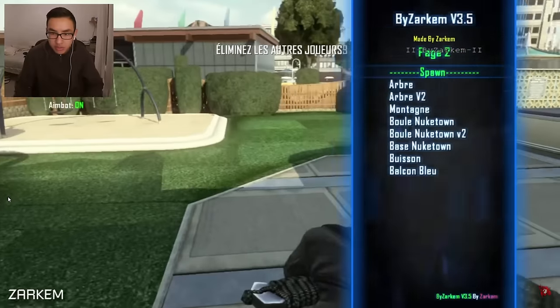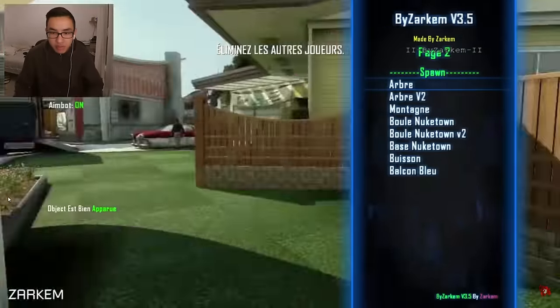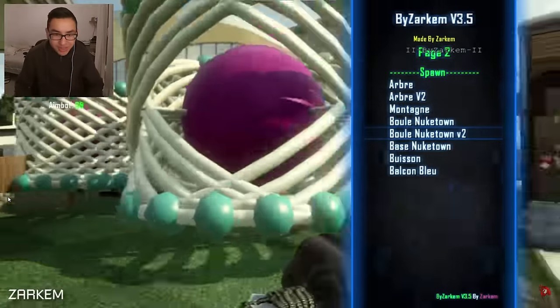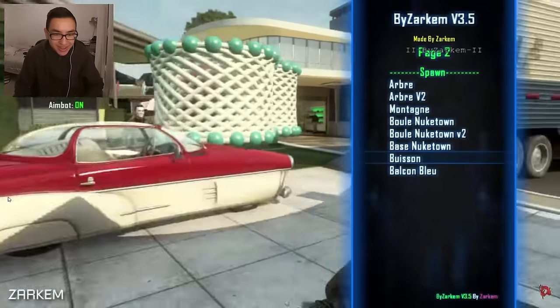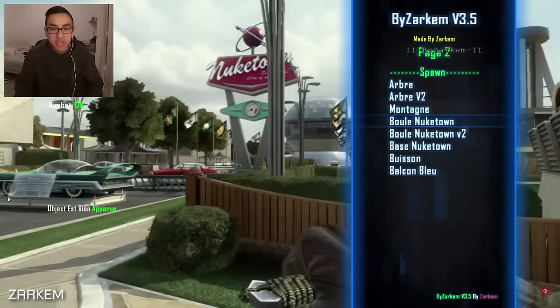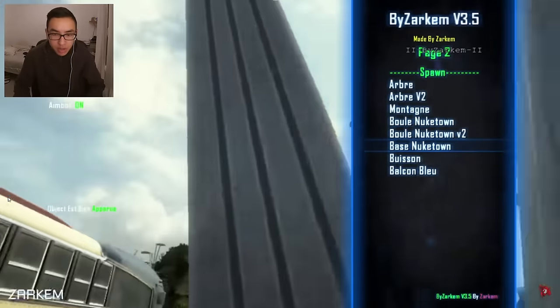Ok là c'est un menu pour faire spawner des trucs. Il fait spawner un arbre au calme ! La boule de nez, wesh. Eh mais il fait ça, wesh. Oh lourd. What ? Il a fait spawner une maison ou je rêve ? Il reste passé dessus, on voit pas bien.